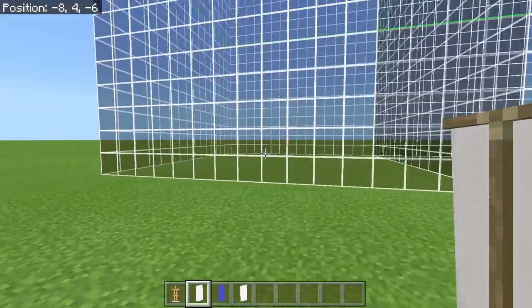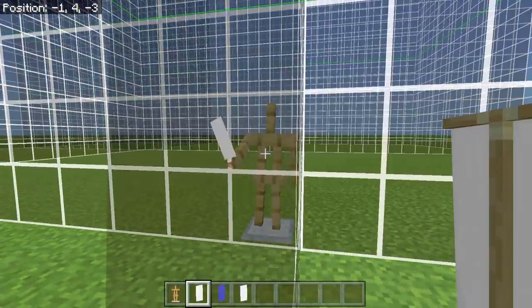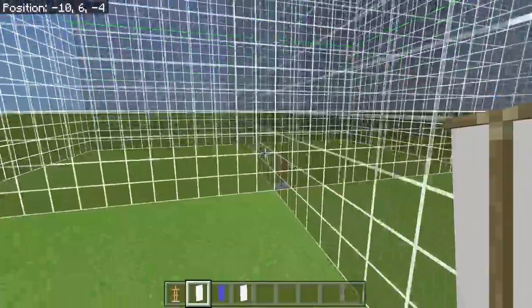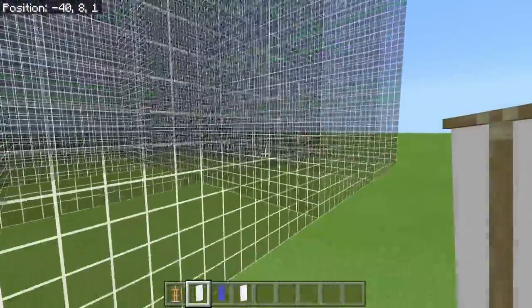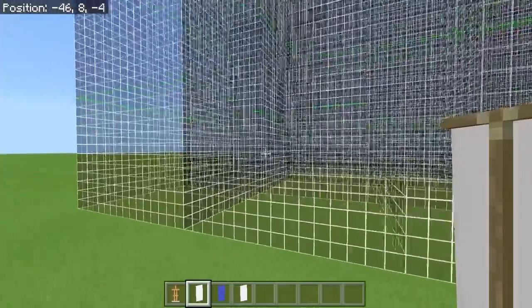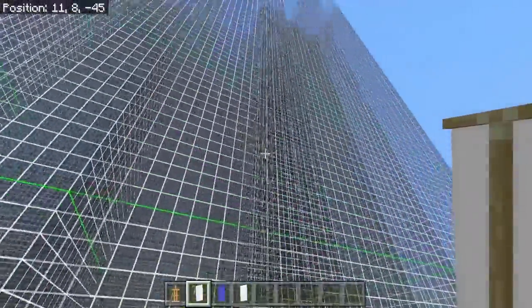There are two other versions of the chunk border as well. If you don't just want one chunk and want to save on armor stands, click it again and you'll get a three-by-three chunk grid around the armor stand, which is absolutely fantastic. Click it again and you'll get a five-by-five chunk grid. Go too far away and the entire thing will disappear from view — that's just Bedrock Edition.